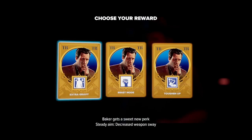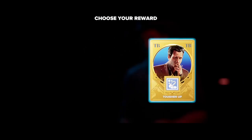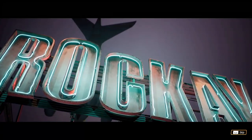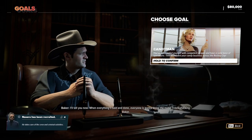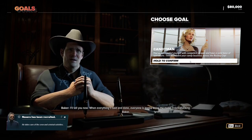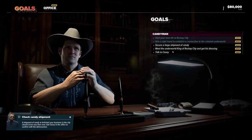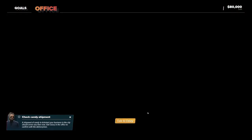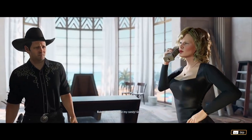Let's get a head start. Baker gets a sweet new perk — steady aim, decreased weapon sway. It can amplify Baker's damage or give him a health boost. I'm going to go with the health boost. Let's try again and see how it rewinds and brings you back. I will say the cut scenes look really good for what it is. So choose a goal — Candyman, time to expand your candy business across Rockay City. Right now this game is only out on PC; apparently PS5 and Xbox Series X/S will come down the line.